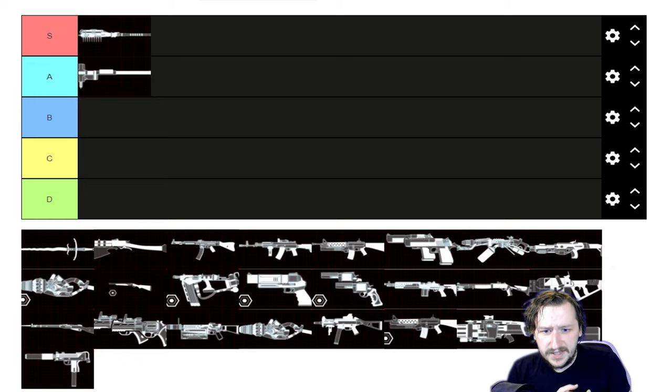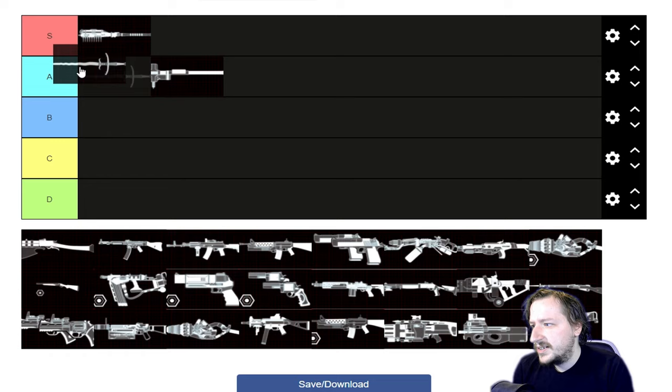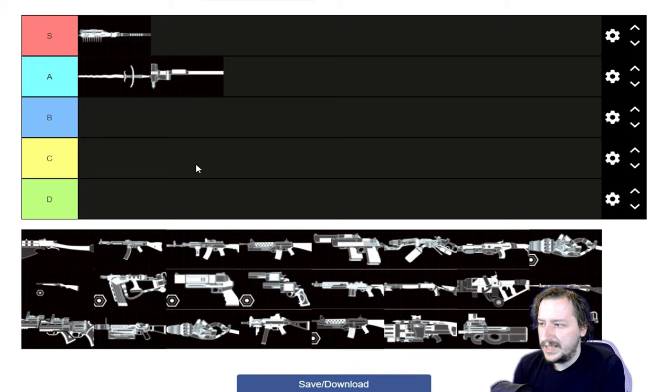Up next is the Zweihander — a really fun weapon. It weighs 7, does 85 damage with light attacks, 195 damage with heavy attacks, and 63 damage with its stab. It has a 1.9 meter reach, 40% damage reduction when blocking, and 60% when parrying. It upgrades 5% per level, going up to 10% more damage at 9 weight. 9 weight is becoming hard to fit into certain loadouts, but its heavy and light attacks are still pretty strong. I'm going to put the Zweihander in A tier.